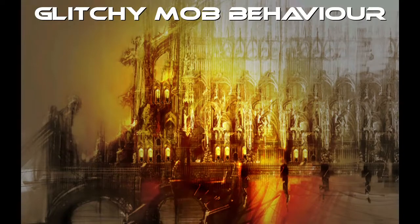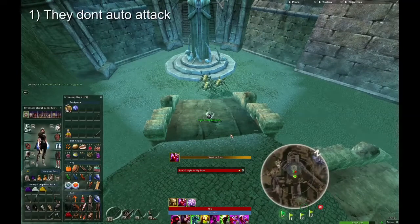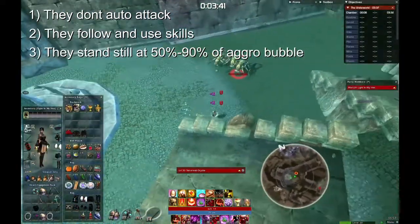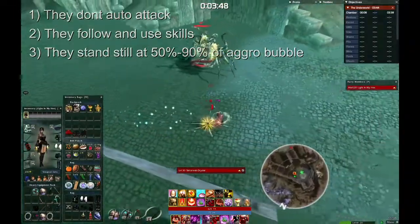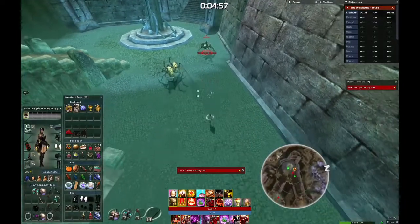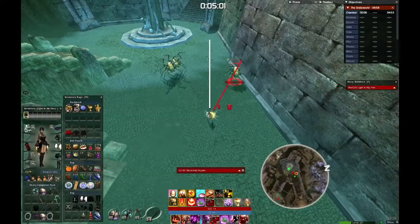The particular thing about glitchy mobs is that they don't auto-attack the player. They will follow and use their skills if they can, though. They like to stand still at between 50-90% of the player's aggro bubble — that's where they feel comfortable and they don't feel the need to move, as you can see in the clip. If you do come too close or go too far away, they will feel forced to readjust their position by walking back into the player's aggro bubble and positioning themselves slightly diagonally to the right when facing them.